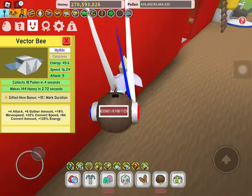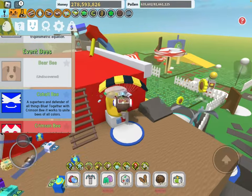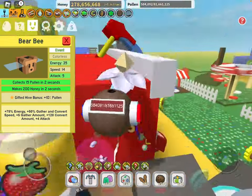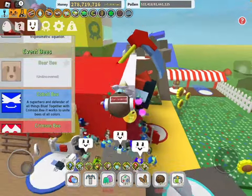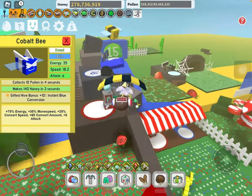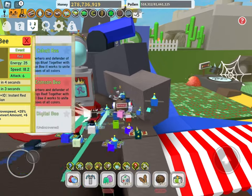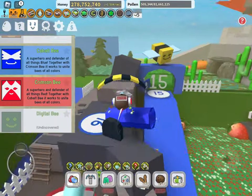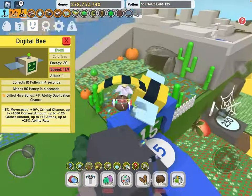For the event bees, having the Bear Bee is obviously 100% worth it — it's a 10 out of 10, there's nothing else to say about it. Cobalt and Crimson may help you in the early game but I didn't really use them that much — I guess you can buy them or just save your tickets. Digital Bee — 100% you need this as well, but obviously it's way too difficult to do that so don't bother.